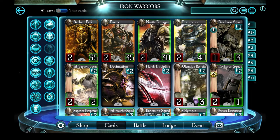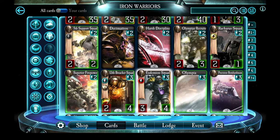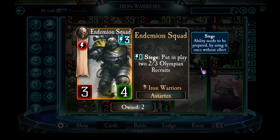The Iron Warriors bring Siege to the table. Siege is actually one of the slowest abilities in the game. If you play a unit on turn one, the next turn you activate its Siege ability, which means it has to be prepared. So in turn two its Siege is getting prepared, and then in turn three it's actually getting to use the Siege ability. A lot of people don't like that — they think it's way too slow. However, most of the Siege abilities are way too powerful to allow every card to activate it all in one turn.